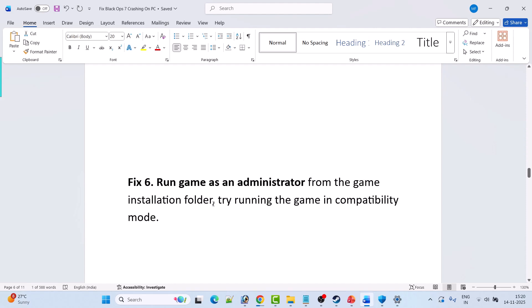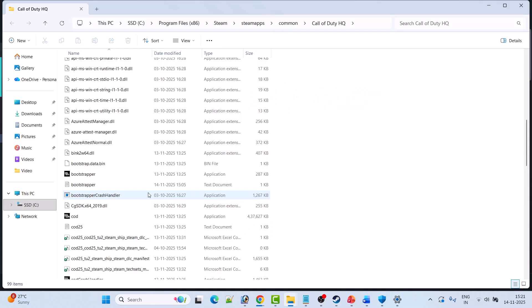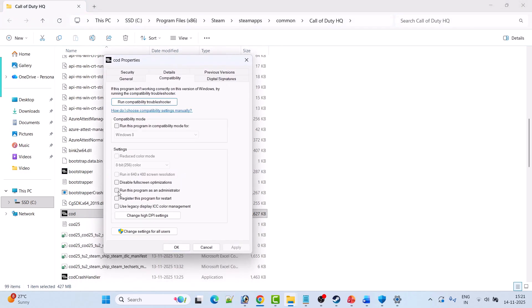Fix 6 is to run the game as administrator or in compatibility mode. Open Steam > Library, right-click Call of Duty > Manage > Browse Local Files. Right-click the COD exe and click Run as Administrator. If that doesn't help, go to Properties > Compatibility tab, check Run this program as an administrator, hit Apply/OK. If still not working, try Run this program in compatibility mode for Windows 8, then Windows 7. Also try enabling Disable Full Screen Optimizations. If none work, untick all compatibility options and follow other fixes.